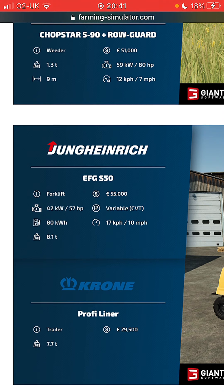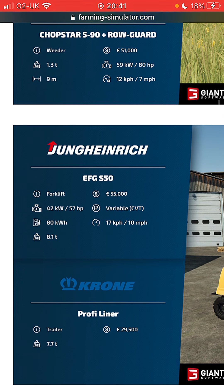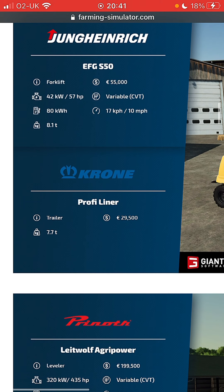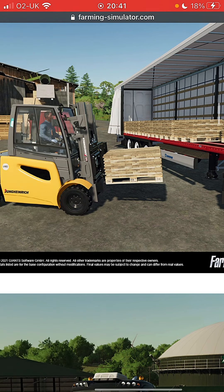This one is electric, so it has 80 kilowatt hours. I suppose you're paying because it's better for the environment. 10 mile an hour, runs at 8.1 tons in weight, 57 horsepower - nothing exciting. Profile Liner, which is the trailer, costs 29,500 and 7.7 tons. Nothing exciting, it's just a trailer.